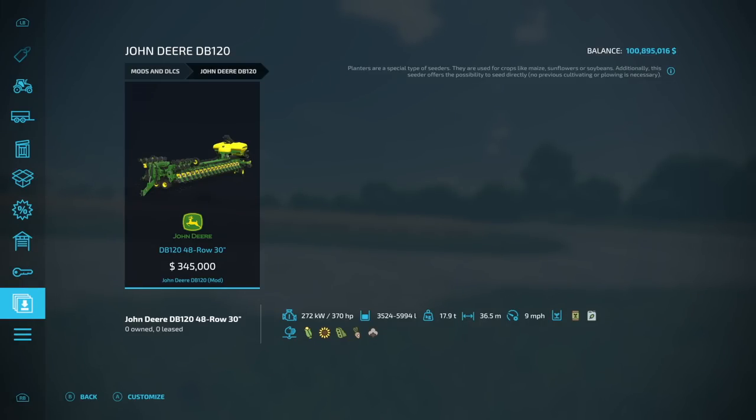You can see at the top right-hand corner of your screen it does a planter special. Additionally, this seeder offers the possibility to seed directly — no previous cultivating or plowing is necessary.